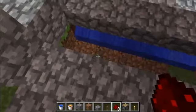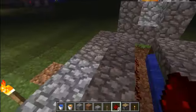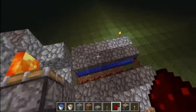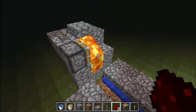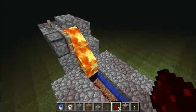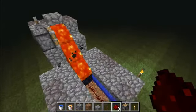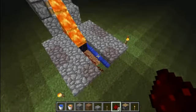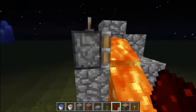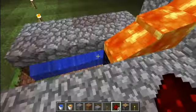You put the redstone down — it might only go four blocks, I don't know, I haven't really used it that much. But you go, and then it makes obsidian. That didn't work... I mean it made obsidian and everything. One block? Two blocks.